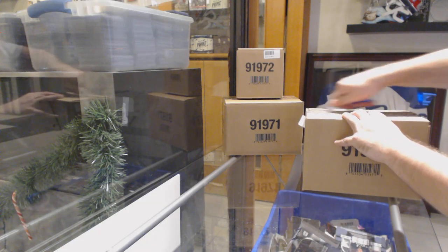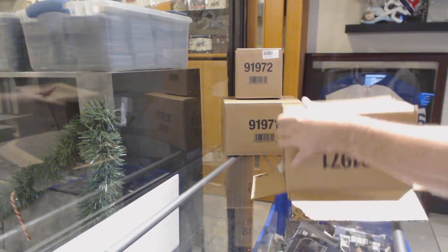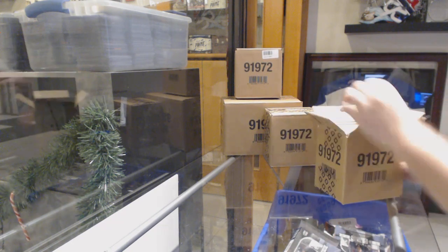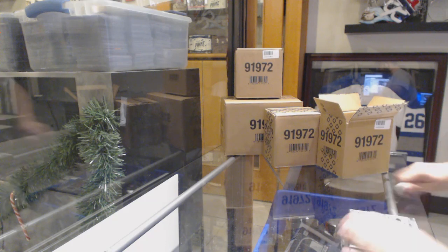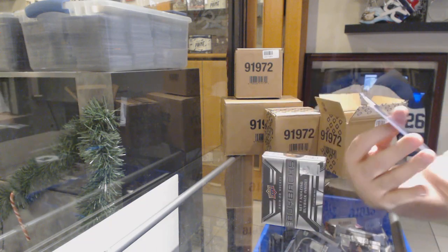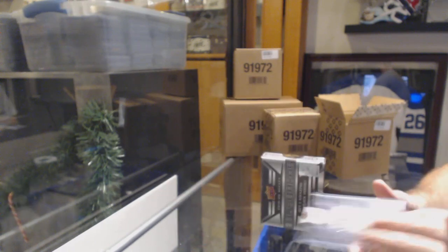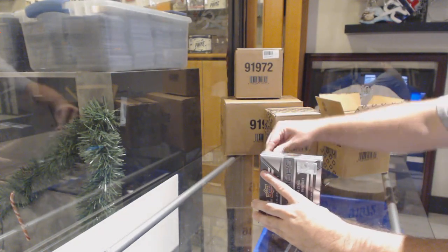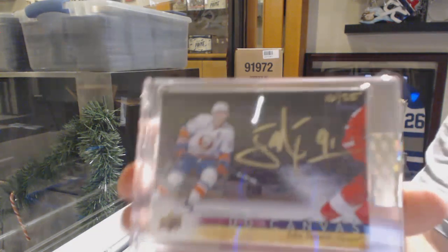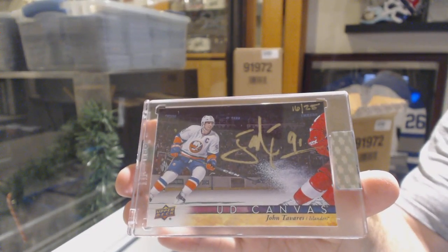Here we go, starting off CD break number ten thousand four ten — the 'build your own case' break. We want five massive cases where every single pack is going to dominate. Starting off with a Paris base. The first hit is a canvas auto number 25, John Tavares.